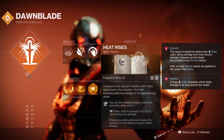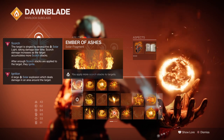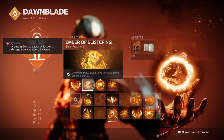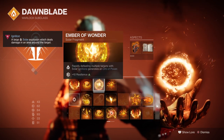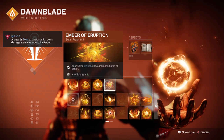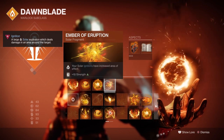For fragments, you'll want Ember of Ashes where you apply more scorch to targets, Ember of Blistering where defeating combatants with a solar ignition grants grenade energy back, Ember of Wonder where rapidly defeating targets with a solar ignition generates orbs of power, and Ember of Eruption where your solar ignitions have increased area of effect.